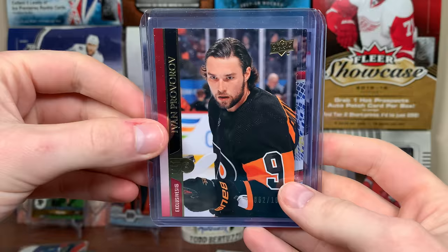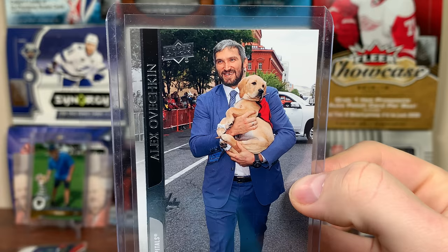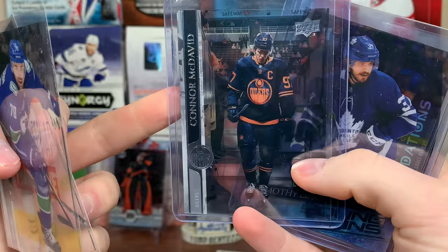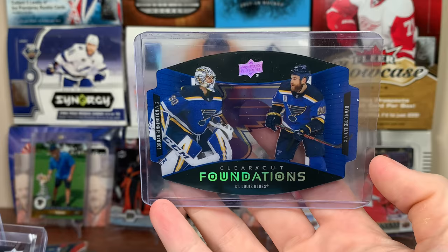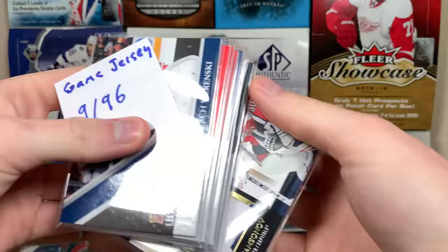Exclusives, high glosses and variations: two UD Exclusives to 100 — the Proveroff and the Onus Johansen young guns, not bad to get an exclusive young guns. One high gloss — Peter Morazic high-gloss numbered to 10. One suit variation of Ovechkin — probably one of my favorite pulls from the case. For clear cuts: three base and one young guns — Pearson, Neil, McDavid, and Liljagren. Really good ones, especially that McDavid. Also got one of the PETG cards of the St. Louis Blues — those are one in 288 packs.